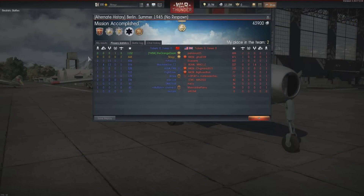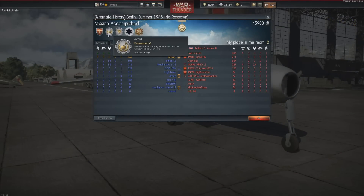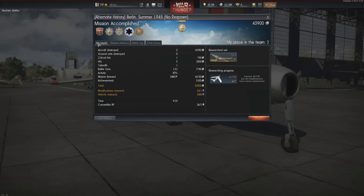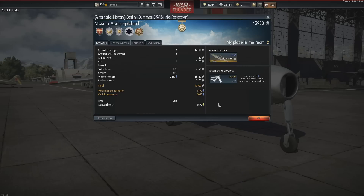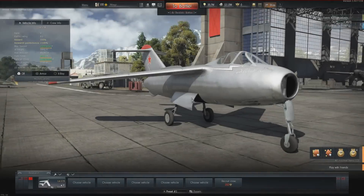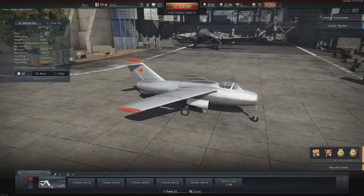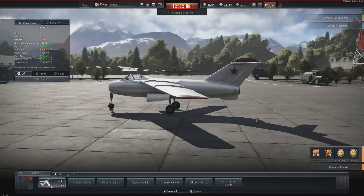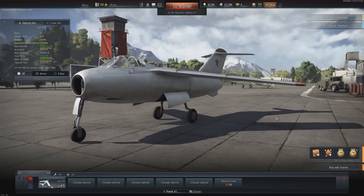So, results for the match: second place for the team with two kills. Orange takes first with three and one — I knew I should have taken down that Meteor; we could have had three apiece. 43,900 Silver Lions for the match and 2,083 research points, although that has been reduced because I'm researching an ERA-3 aircraft with an ERA-5 aircraft. All in all, I'm rather impressed with the LA-15 / LA-174's new flight model. Honestly, I think you have to be very careful of this thing now — if you see them in battle, don't assume you're going to be able to outmanoeuvre them. They are vastly more dangerous.